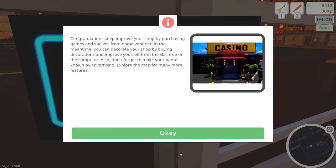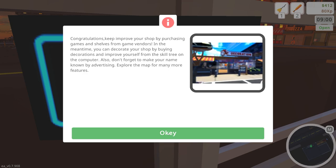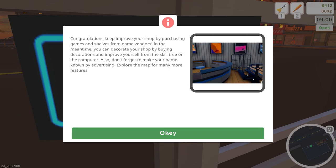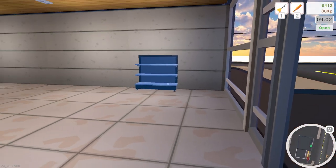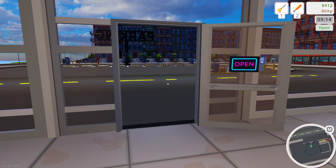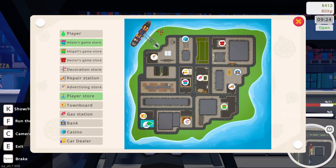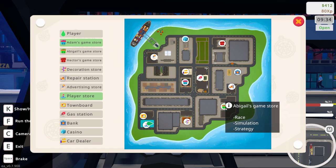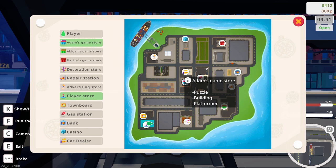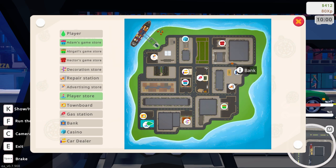Congratulations — we are now on our own. We can explore the map; there are many more things to do and lots of gameplay to explore. It looks like we're at the beginning of a brand new day. I'm going to head over to the suppliers now. This person sells racing, simulation, and strategy games; Adam has puzzle, building, and platform games. There's an advertising store, a casino — Hector does action, adventure, and fighting games — plus a repair station and a bank.